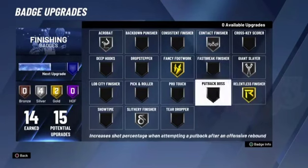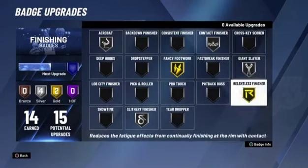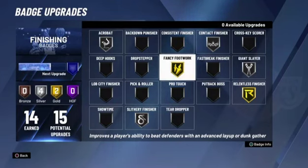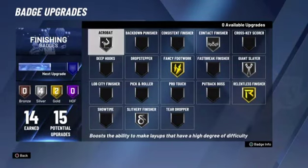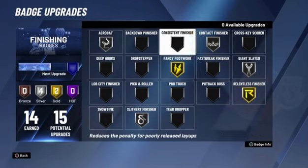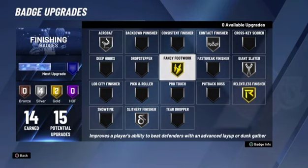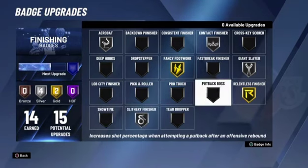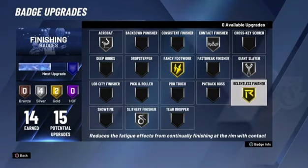I get a good dunk. I can get Hall of Fame badges — I just don't have any on Hall of Fame. If you want to get to the paint and around your defenders, Fancy Footwork is the badge for you. If you want to spam drop steps, mix Acrobat with Fancy Footwork. Solidity Finisher takes the contest off, and Relentless takes some of the stamina loss away.